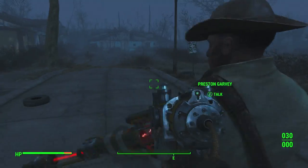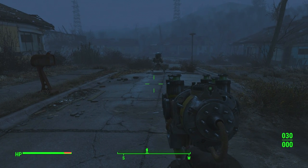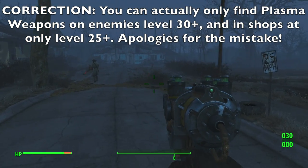To make the automatic plasma rifle, first and foremost you're obviously going to need a plasma weapon. You can find plasma weapons randomly on dead bodies or on vendors once you're above level 20, but in the 20s it's going to be pretty rare. In general, plasma weapons aren't common until around level 30 or even level 40.